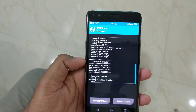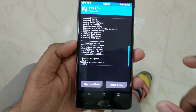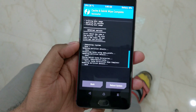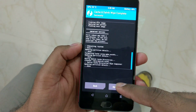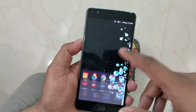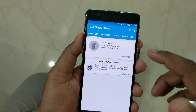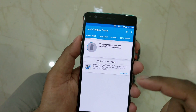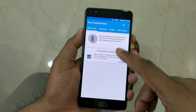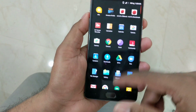Once everything is done, make sure to wipe the cache and dalvik, otherwise it will not work and you may get stuck in a boot loop. No need to worry — just click reboot. Once it's done, click reboot system. The device has successfully rebooted. Now I'm going inside the app drawer to find Root Checker Basic and verify whether root is working. If after a couple of seconds you don't get a SuperSU prompt, close the application.